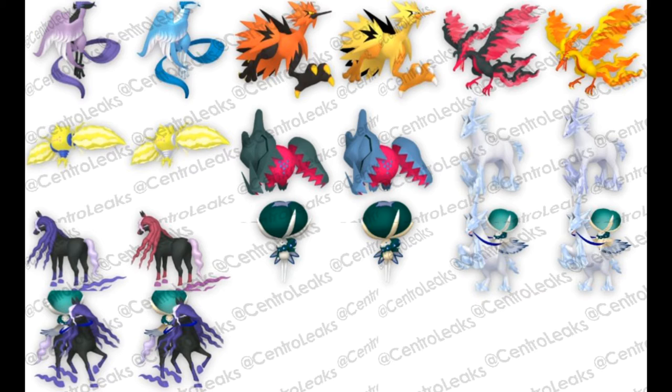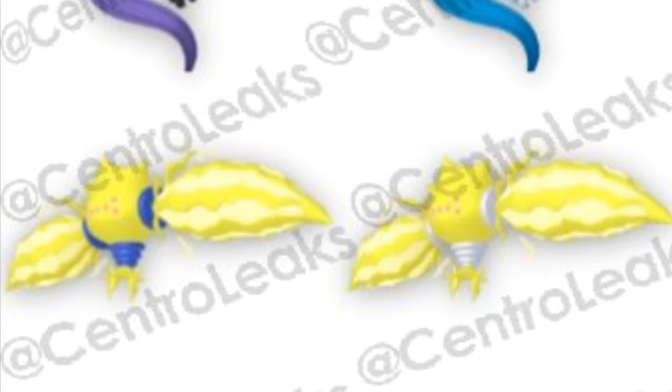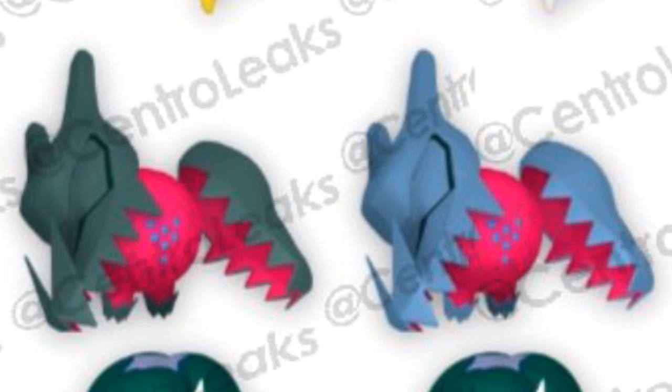Now let's go over the new Pokémon exclusive to the Crown Tundra DLC — the two new Regis. For Regieleki, the shiny change is subtle: the metal connector parts turn white, and the yellow may be slightly lighter, but it's hard to tell from these images. Moving over to Regidrago, the change is similarly minimal — the bone coloration shifts from a more green tint to a more blue tint on top of the red. That's pretty much it for those shiny forms.